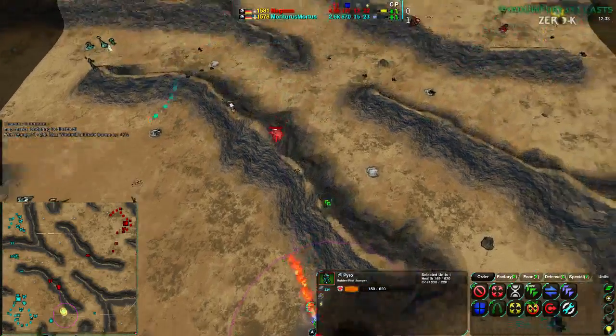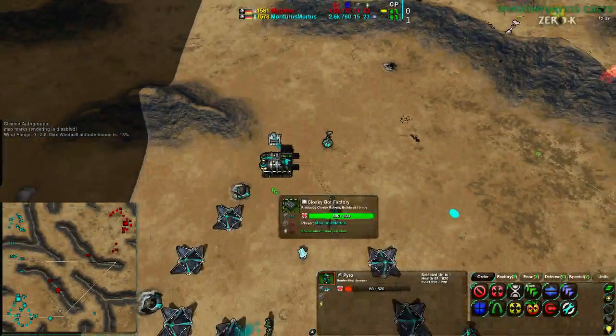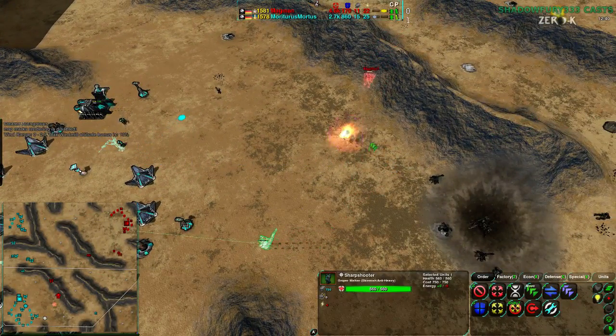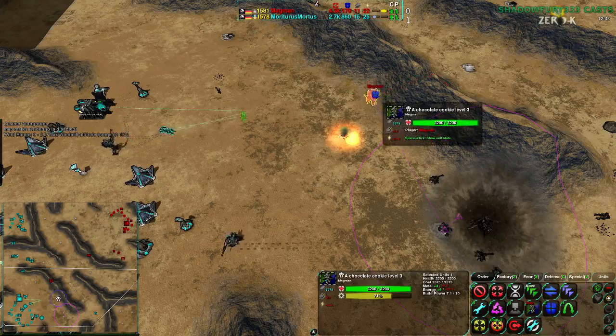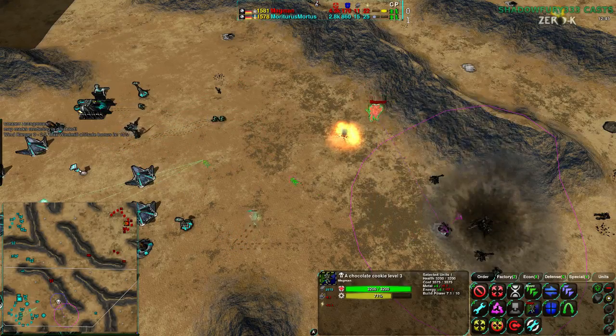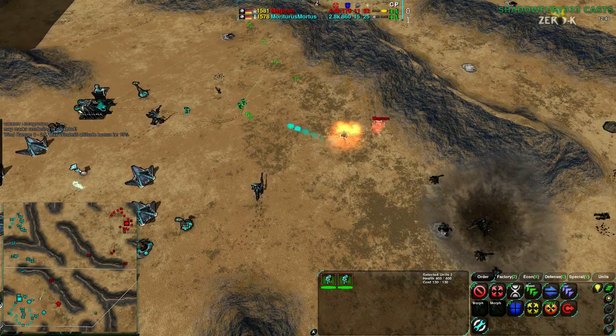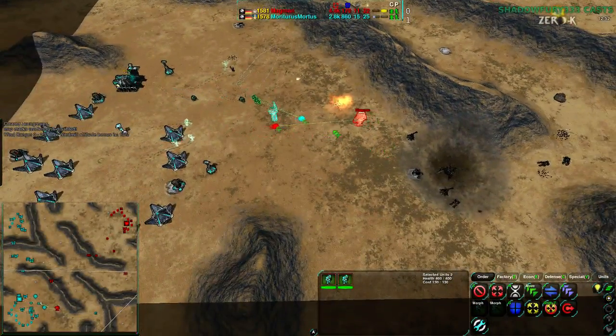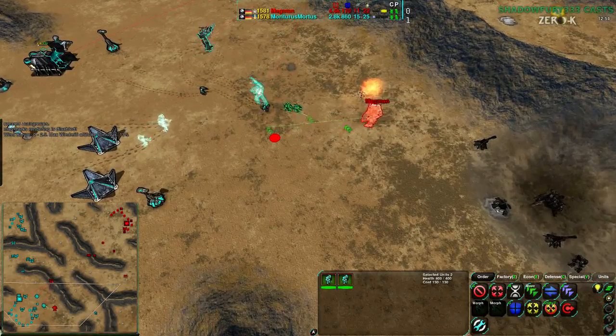Magman is actually starting to come back to an extent, though Mortarus is still ahead economically. There aren't enough Sharpshooters, and the problem is Magman's commander is now cloaked — so they're trying to find it. Mortarus is trying to get the Glaives into a good position to hit Magman's commander.